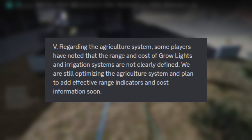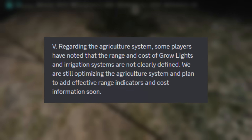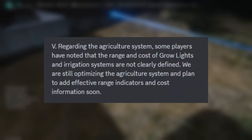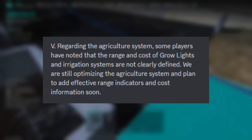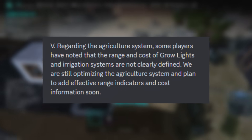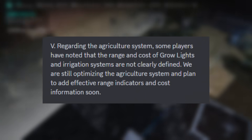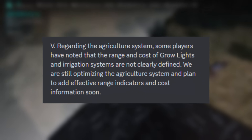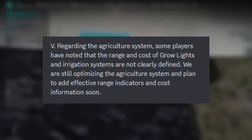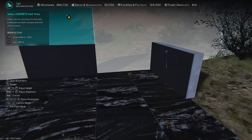For question five, they talk about the agriculture system. Optimizations are ongoing, and they plan to introduce a range of indicators and cost information for grow lights and irrigation systems, mostly because those building items don't really denote their range indication well. Players have had to figure that out through testing, so hopefully they add some quality-of-life improvements that are much needed there.